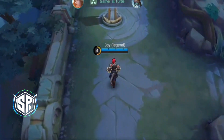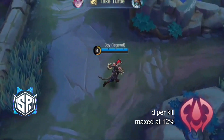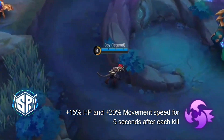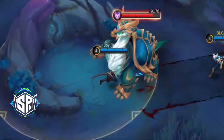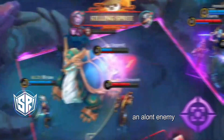For emblems, I recommend the Fighter emblem. If you are jungling, you will also use the Assassin emblem. If you are a fighter emblem user, you can carry the Assassin emblem as well — that is better for kill-seeking gameplay.